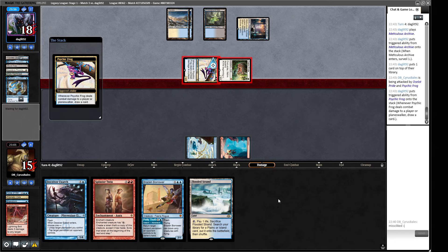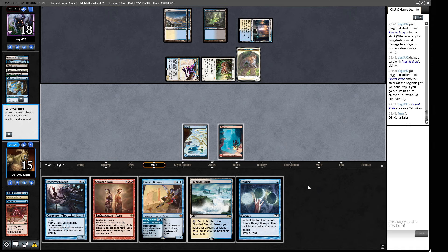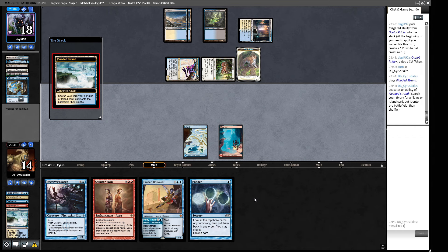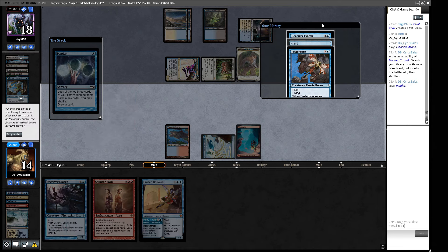This is a really tough choice. We can jump the Exarch in to kill an Ocelot Pride and surprise our opponent, but we're less likely to have the mana for the combo the following turn. If our opponent has removal or a counter we probably lose here. The other option is we Ponder and Brazen Borrower something. If only we hadn't kept an unplayable hand by accident. Our opponent hasn't played a counter spell yet and the deck has Dazes in it. I'm going to just do the Exarch line — we found a land and we've got multiple creatures that can buy us time.